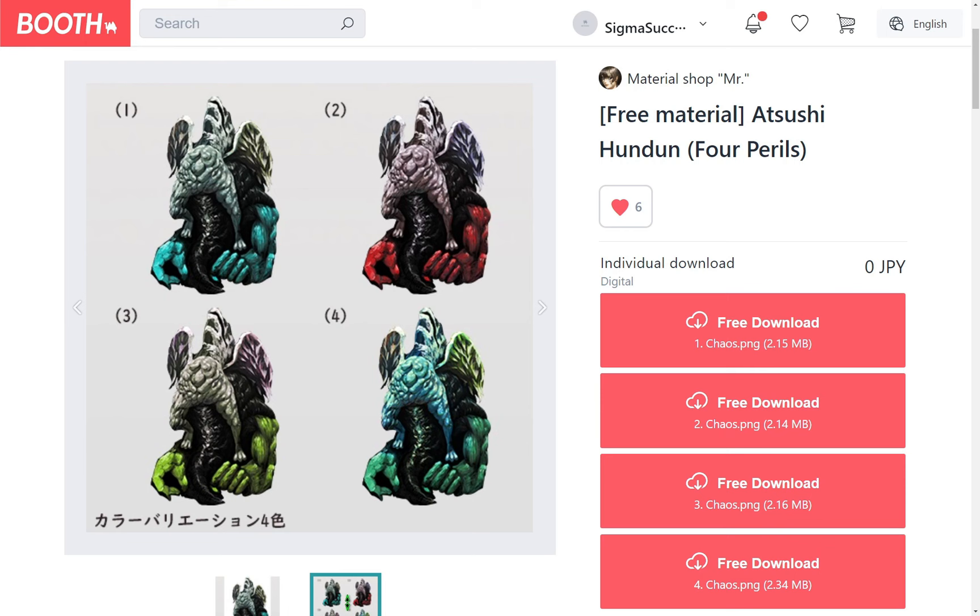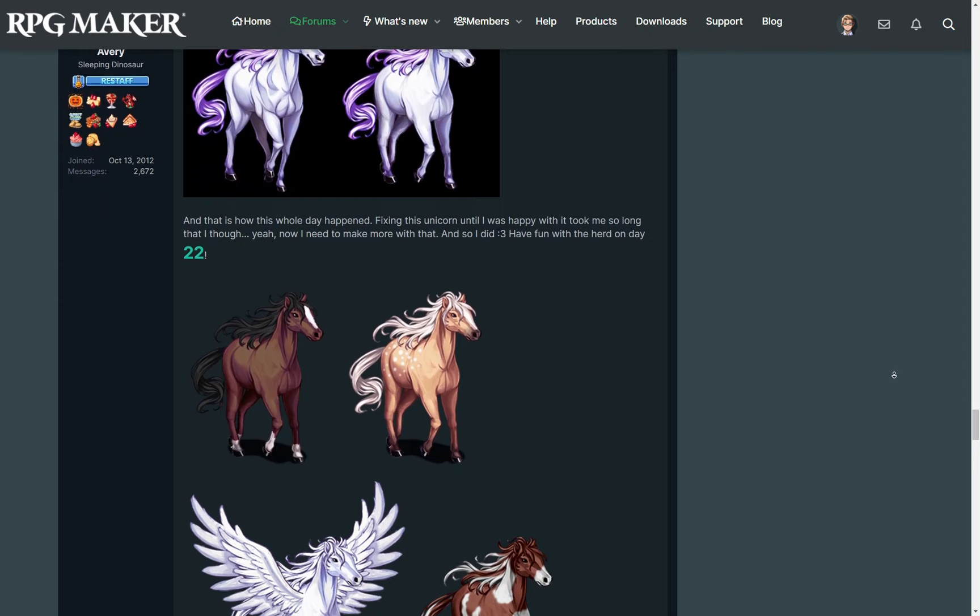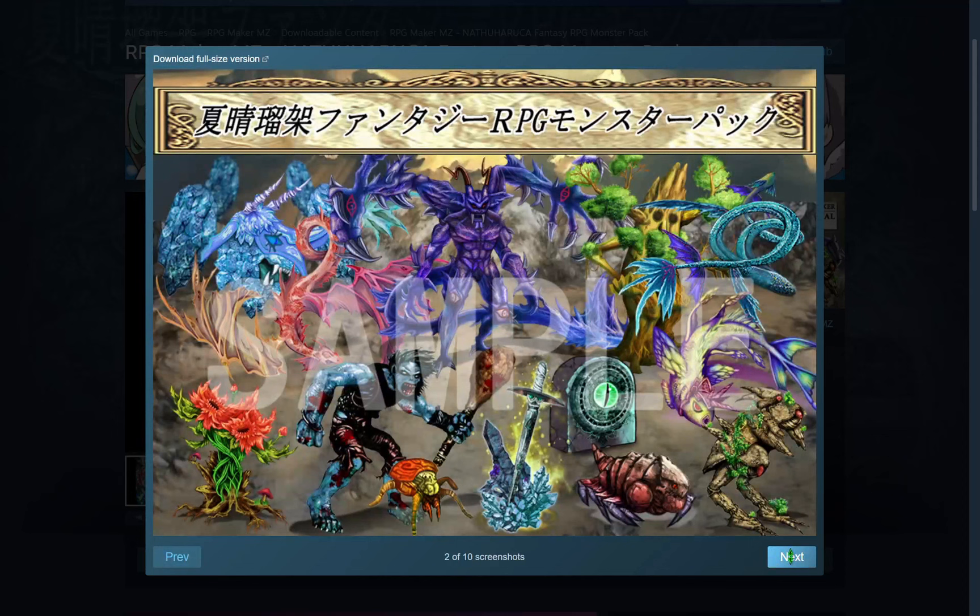Atsushi Handan from Four Perils by Ujiye Masala. Unicorn Variations by Avery. And Fantasy Monsters by Natsuharu Ruka and Gotcha Gotcha Games.